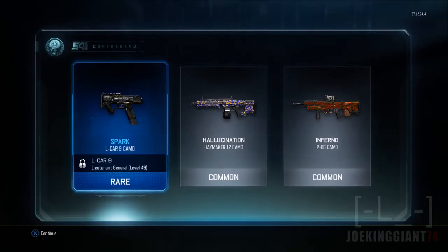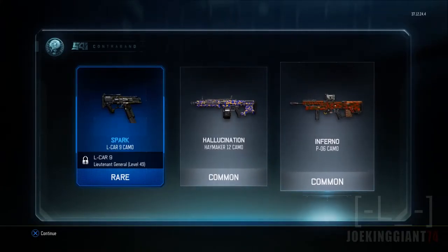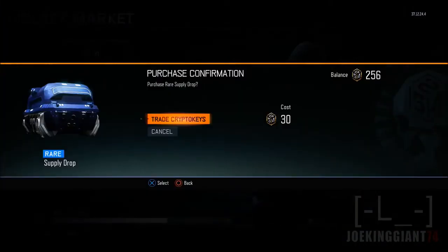I already got one, why do I get a second one? Hallucination Haymaker camo — that one looks kind of trippy but ugly as hell. Infernal camo for the PO6 — it's like the game knows what weapons I don't use and just gives me camos for those. That kind of sucks.